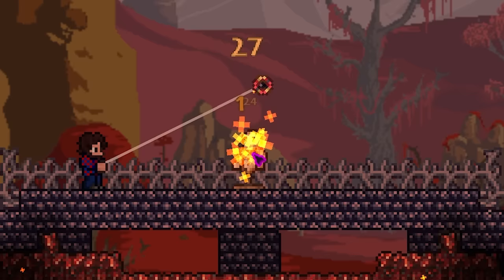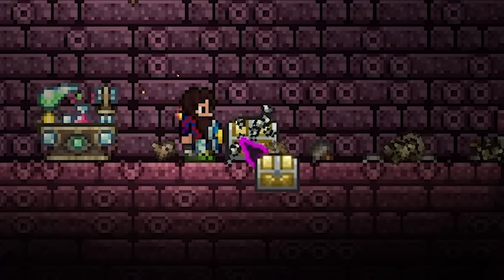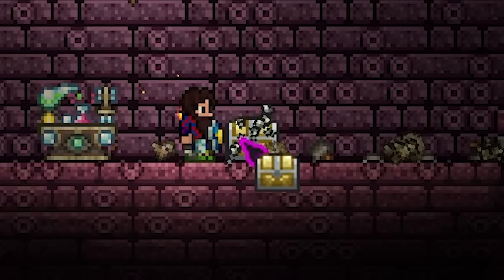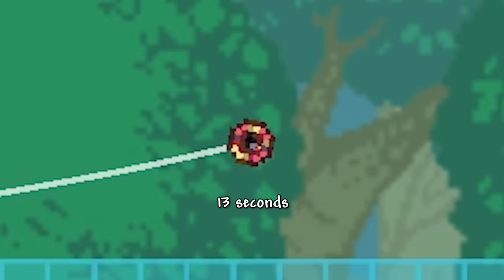These next two yo-yos are where it gets kind of weird. The cascade is next in terms of base damage, dealing 27, but you can only get it from enemies in the underworld after you beat Skeletron. The valor does 28 damage and you find it in locked dungeon chests, so you get these yo-yos around the same time. I would say the cascade is slightly better because it has more reach, spin time, and it has the fire debuff. That's all the pre-hardmode yo-yos, but hard mode is where it gets kind of goofy.